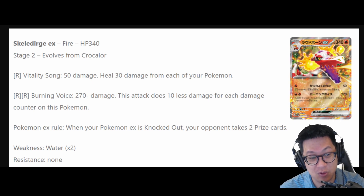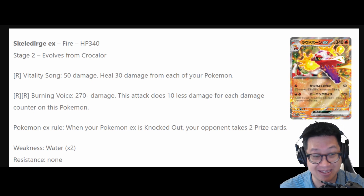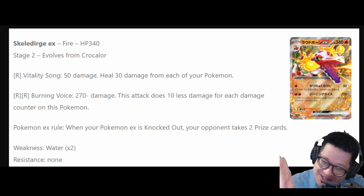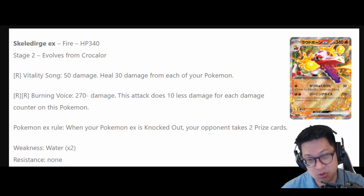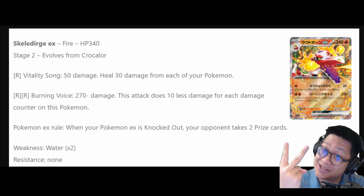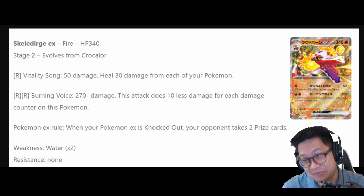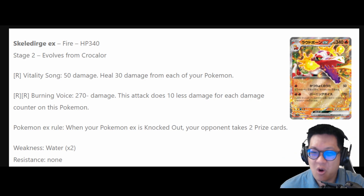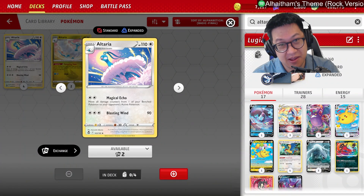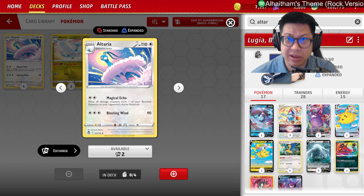But it comes with a big penalty for that cheap cost on a very big tanky Pokémon: it does 10 less damage for every damage counter. So if it's hit, it's probably not going to do enough damage again. But if you took down 2 prize cards, it's already paid off itself. You can sit here, do nothing for a turn while you get another Skeledurge up. Or you can heal it. By far the easiest way is to use Altaria — it's not rotating — Magical Echo, completely heal it up, and you're good to go again.